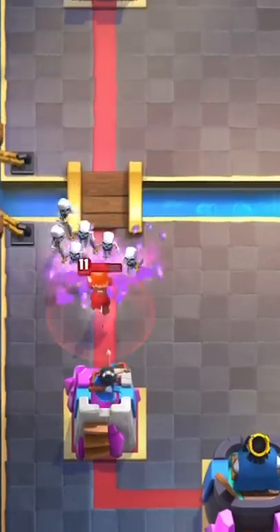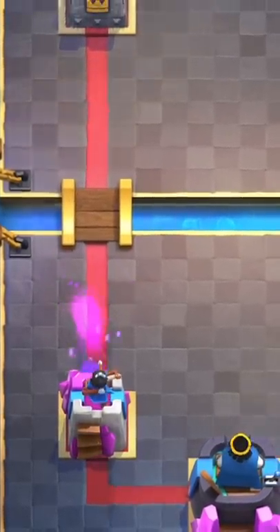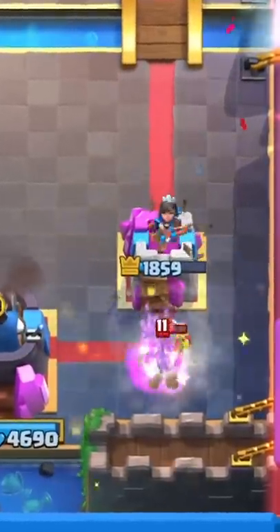You can defend the Valkyrie with Skeleton Army, and I'm not joking this time. If your King Tower's already turned on, use the Tornado like this to kill the Goblin Barrel.